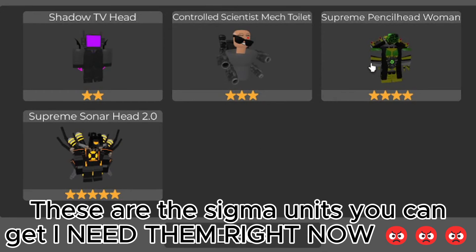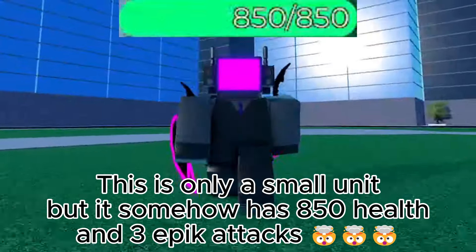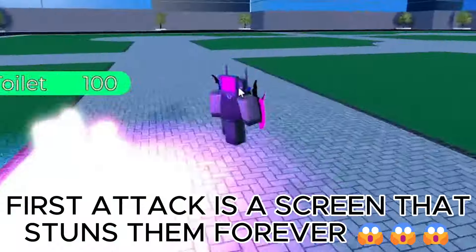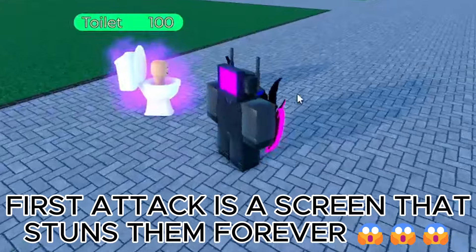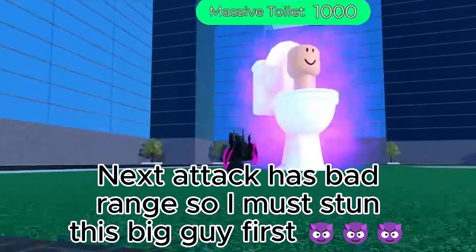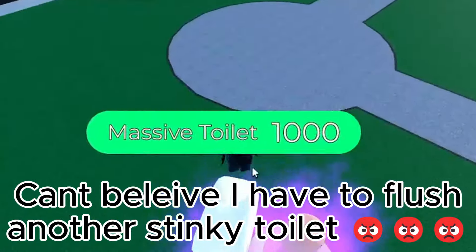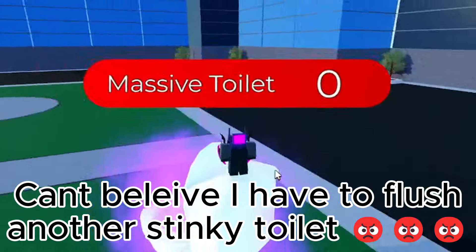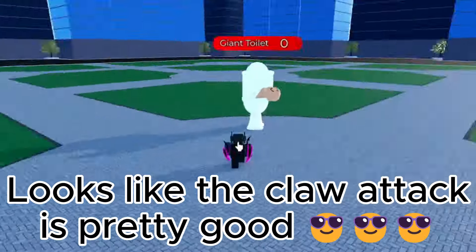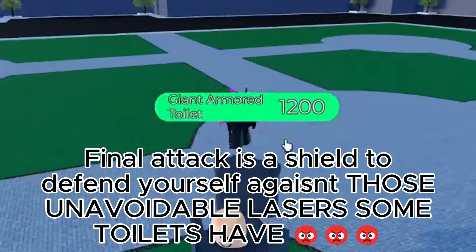These are the Sigma units you can get — I need them right now. For the first case, we got the most common one. This is only a small unit, but it somehow has 850 health and 3 epic attacks. First attack is a screen that stuns them forever. Next attack has bad range, so I must stun this big guy first. Can't believe I have to flush another stinky toilet. Destroy the UnSigma toilets for wasting my time. Looks like the claw attack is pretty good. Final attack is a shield to defend yourself against those unavoidable lasers some toilets have.